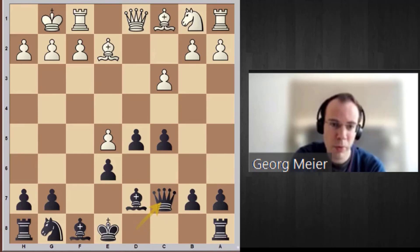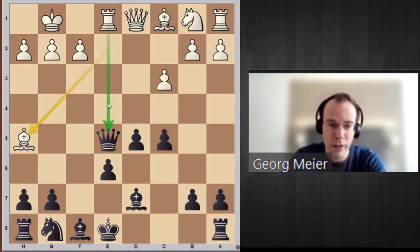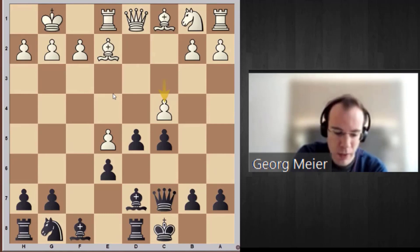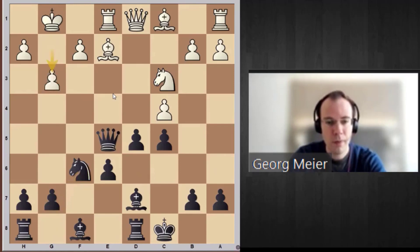Going back to this position after Qc7 — if white proceeds with the obvious moves, black is happy. There's a hidden idea: playing rook e1, since now the pawn cannot be taken due to bishop h5 check and the queen is picked up. So we castle. Now white proceeds with an interesting pawn sacrifice: c4. Games have been played — it's an idea for white that developed over time, because people were not so happy with just going for traditionally defending d5. We take, Nc3, Nf6, g3.